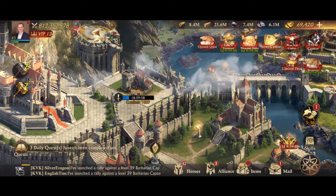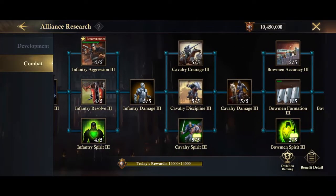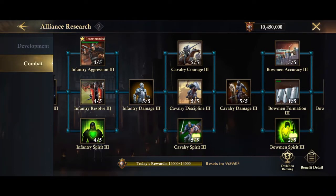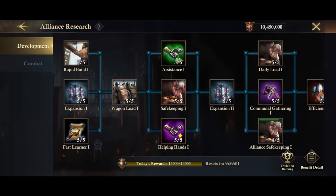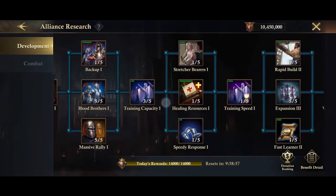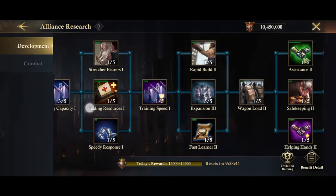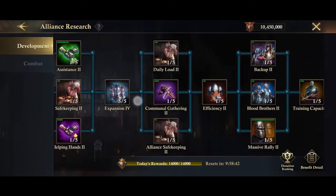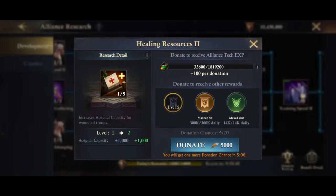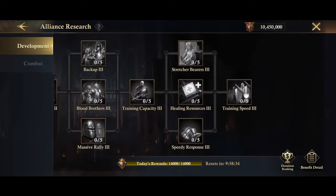There is also Alliance Tech. If you're on R4 or above, you can set which research can be done. So if you check the Alliance Tech tree and go to the development branch, there are healing resources here with three different levels. It looks like they would give you 2,500, 5,000, and 7,500 hospital spaces respectively. So that's another useful addition that your Alliance can contribute.